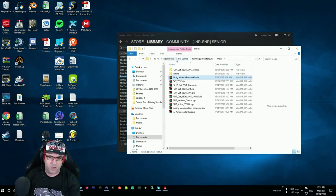That's My Games under Documents — My Games, Farming Simulator and Mods. At least those two must be in there. Any of the other mods are optional.